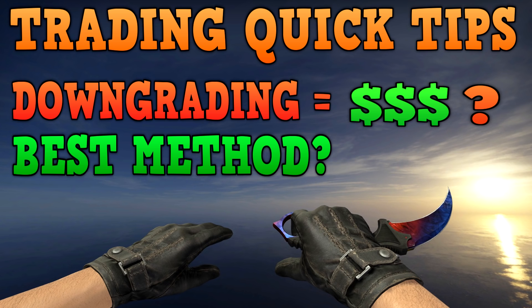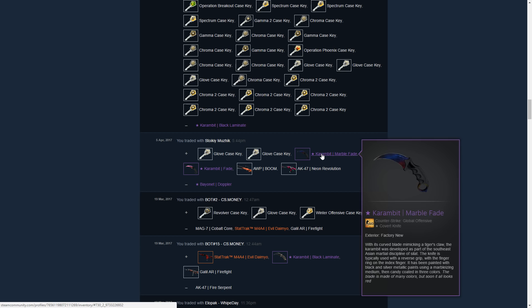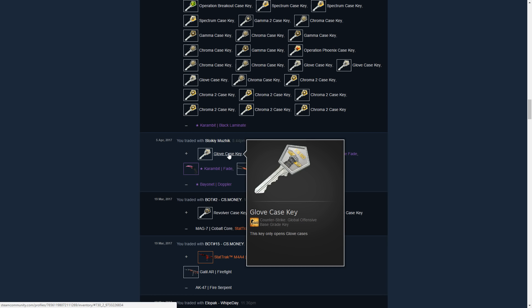Hey guys, welcome to a new trading quick tips video. Today I want to talk about downgrading and if it is the best trading method out there. Downgrading basically means that you're trading one expensive item for many cheaper items, and the goal is that those cheaper items are worth more than the item you started with. That means the guy who's upgrading with his smaller items has to overpay for getting a more expensive item.